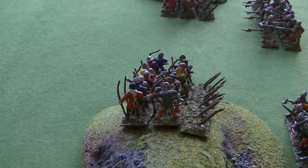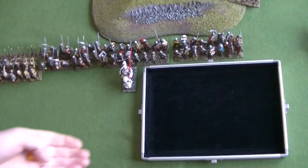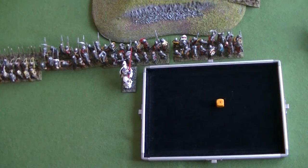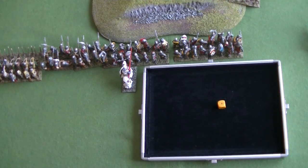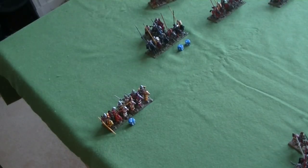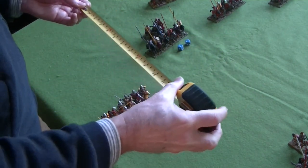The solitary English die is a 1, so they haven't got any use for that at all, which means they're without any sort of impetus for this action phase - it's just for the French to make all their moves. The French 2s will mean that unit can move 30 centimetres forward with a shift, so they move to there and shift 1 DU to the left.